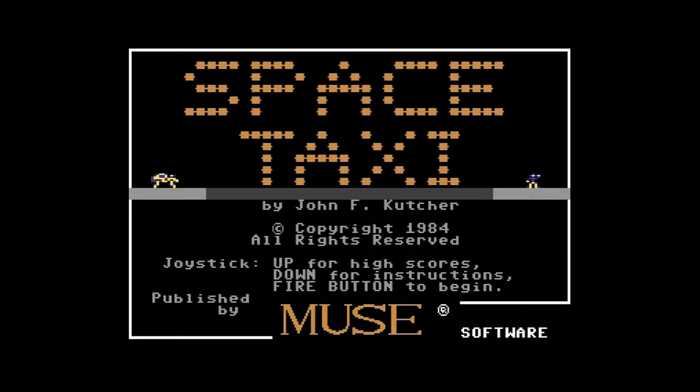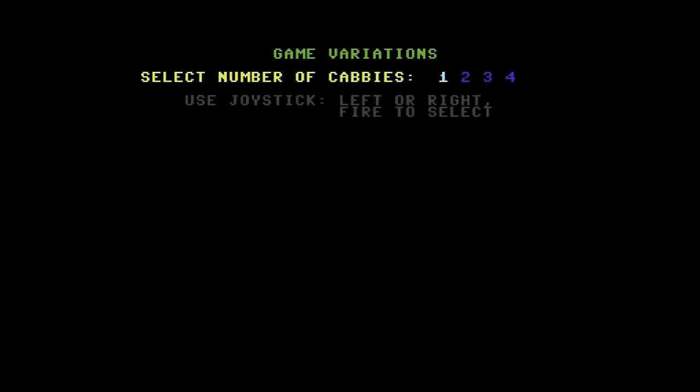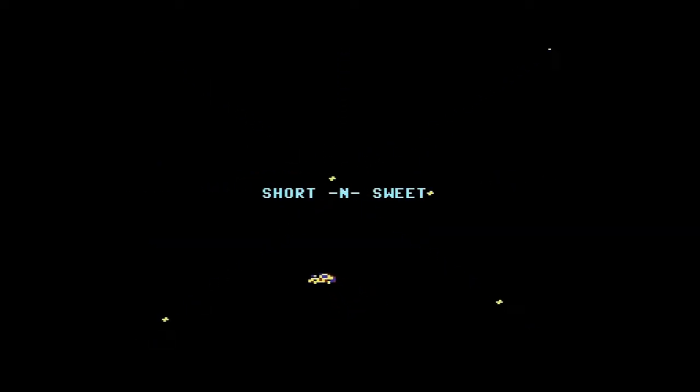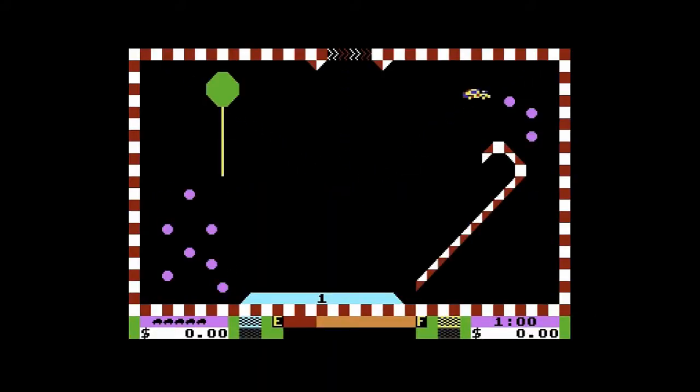So let's hit that fire button and return to that title screen, which has to be said is pretty basic but this was 1984. By pressing that fire button we can change the number of players — up to four players can play alternately, not on the same screen at the same time unfortunately — and we can also change our selection of job. For this we will go for the 24 hour shift.